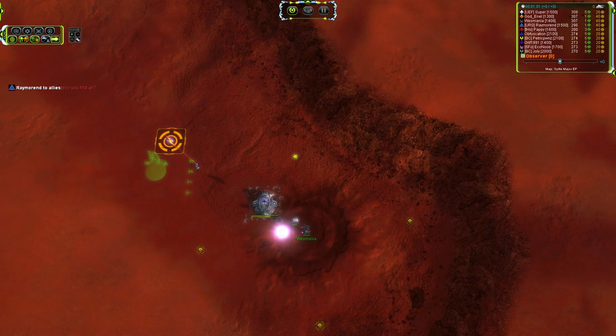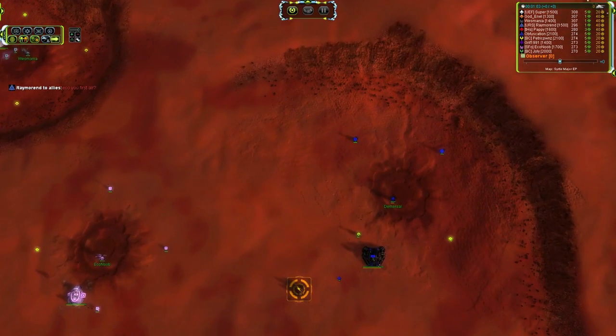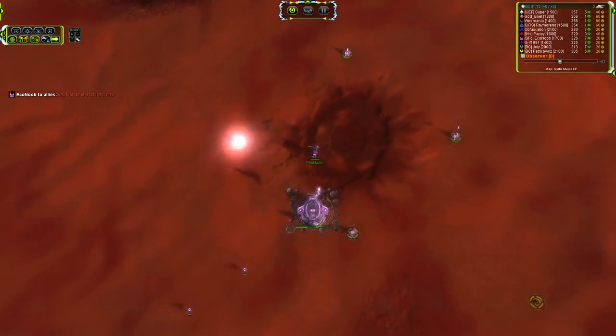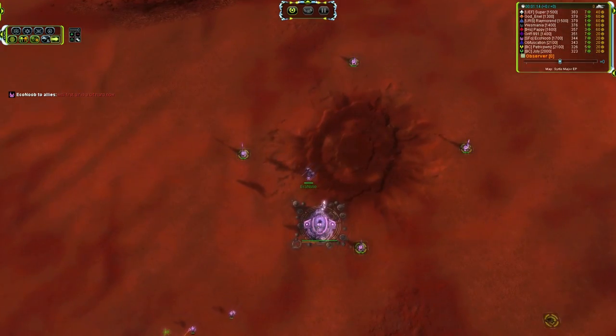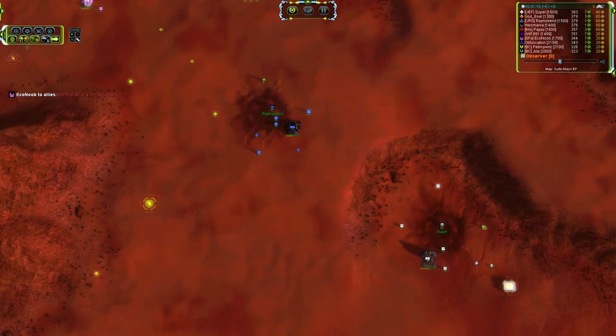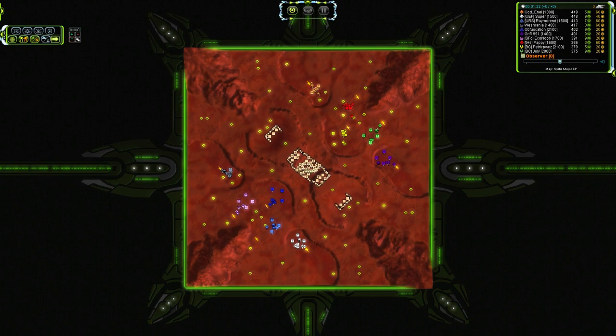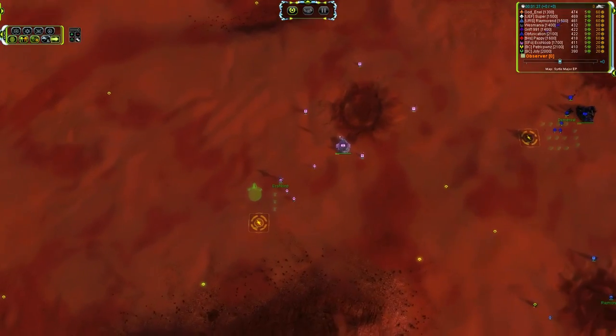On the southern team, we have Westmania taking Seraphim. Demersal — that would be a rename of Obfuscation's ACU, who is Blowdeer — is taking Cybran. Econub taking Seraphim, Raymerend as Cybran, and then a UEF for Super. So we've got all four factions for five players on the southern team.